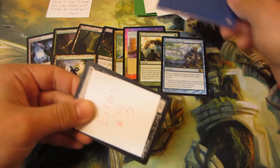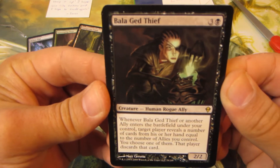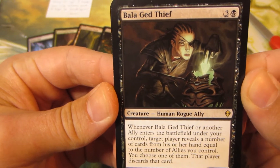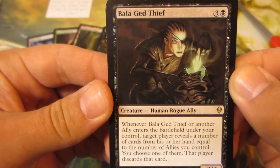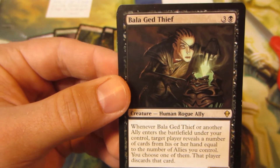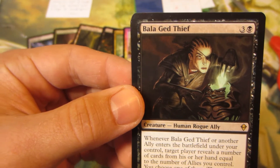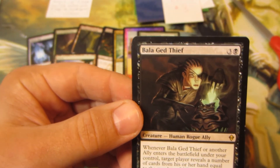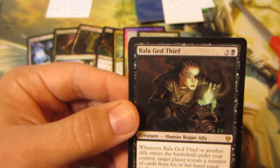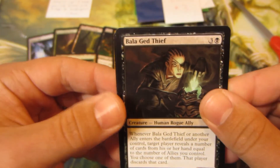Extras number three - look at this, I've never seen this card before: the Balaged Thief. I like the artwork on it, it's pretty cool. Sort of reminds me of playing Elder Scrolls - I played a crap ton of Morrowind, didn't play a lot of Oblivion, but Skyrim on Xbox was fun. This reminds me of the Thieves Guild stuff going on there. Cool.